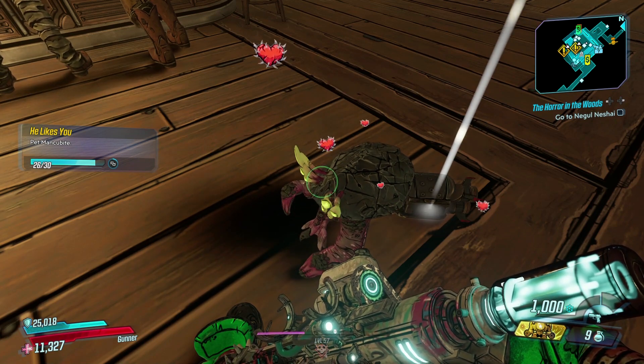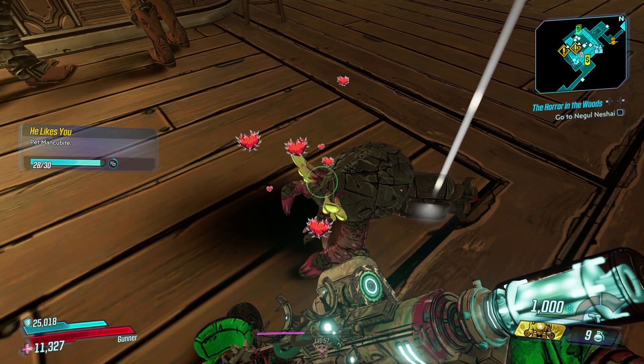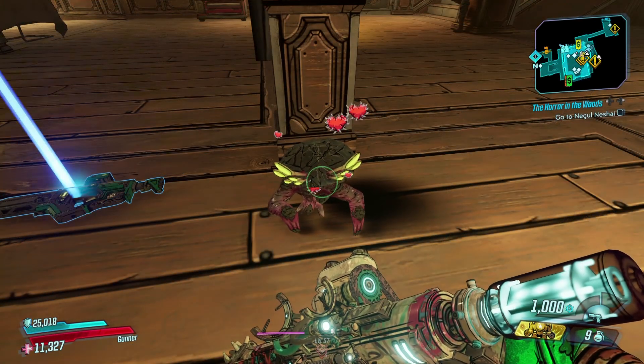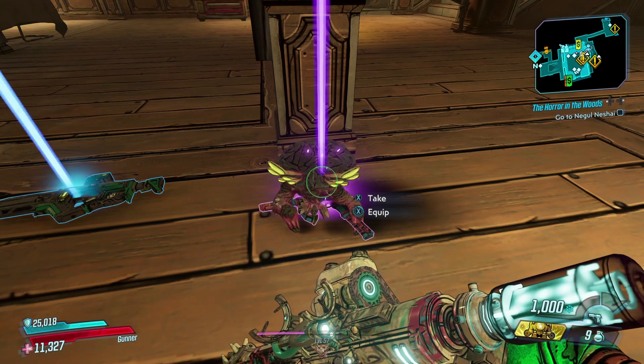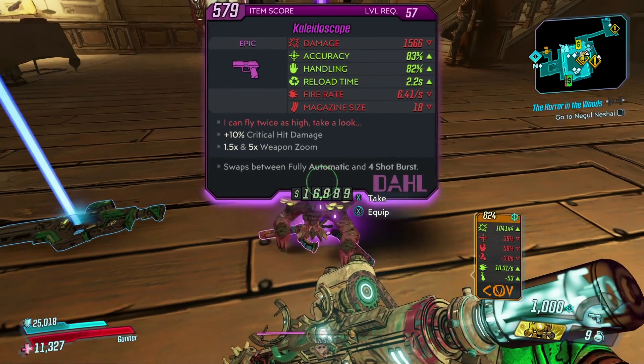What you have to do is keep petting him until he spits out the gun. We're gonna fast forward here a little bit, and then there you go — he finally spits out the gun: the Kaleidoscope.